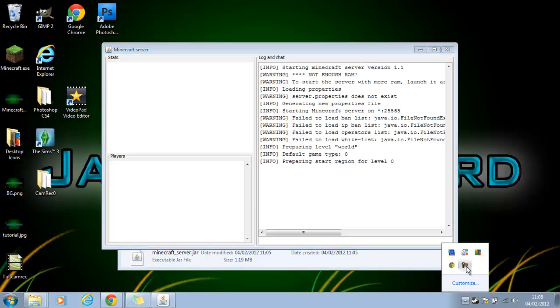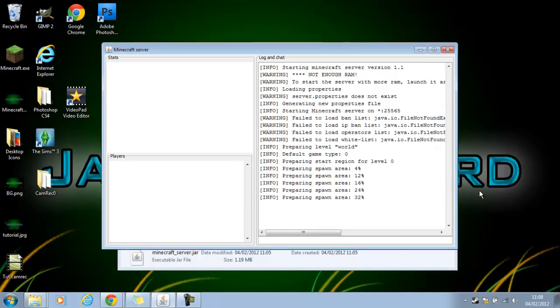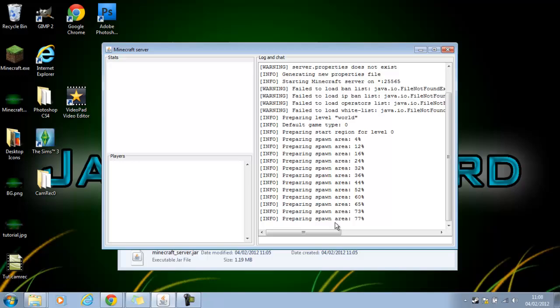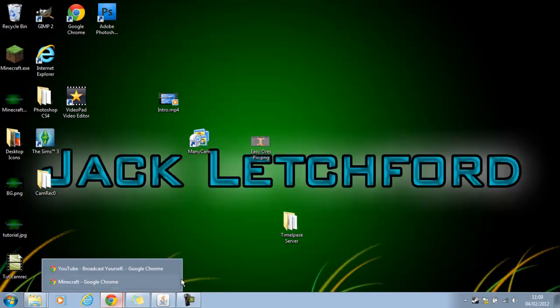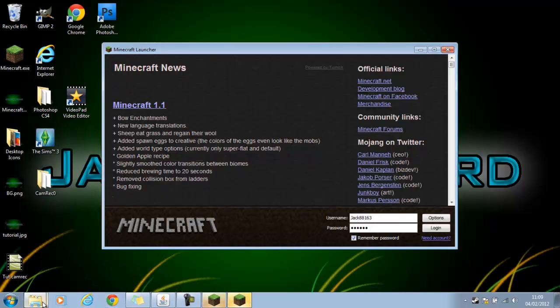One second, I'm just going to quickly drag this out because the keys aren't working properly. It will just load up — it's almost loaded up. And then what you want to do is you just want to go into your Minecraft. You have to open two Minecrafts, so you want to click on them twice. I'm just going to accept this now so it goes a little bit quicker.